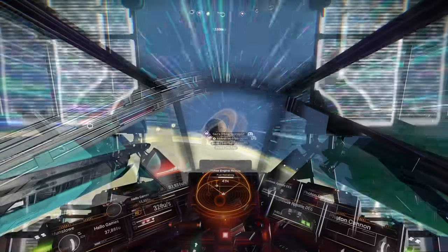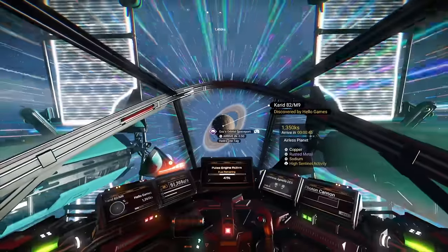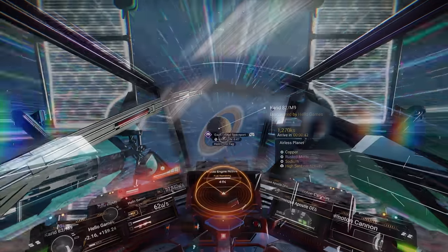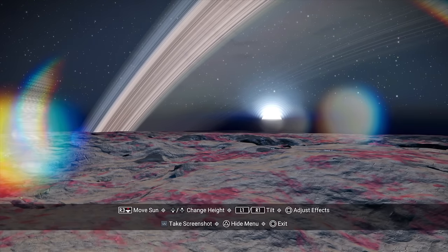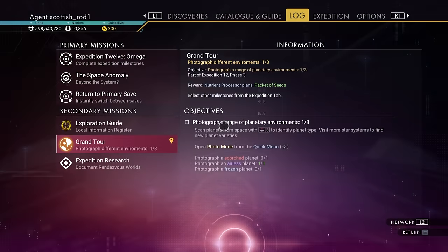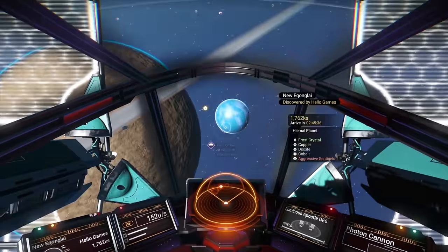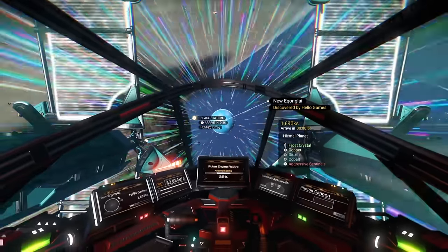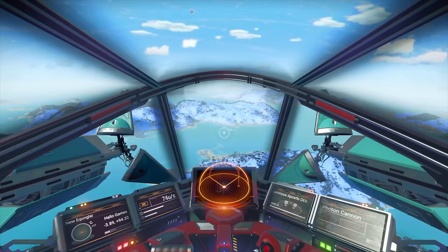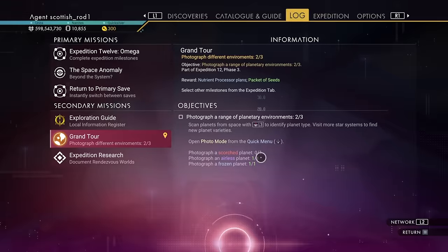Go into space and head towards the airless planet. When you're close to the surface, go into camera mode and take a picture. Make sure it's registered before you leave the planet — if it won't register, you'll probably have to land on the planet to take the picture. Then go back into space and head towards the Frost Crystal planet. Do the same: go into camera mode, take the picture, then make sure it's registered.